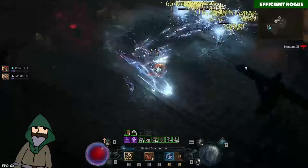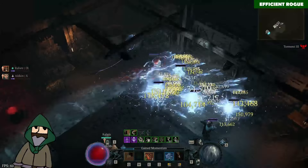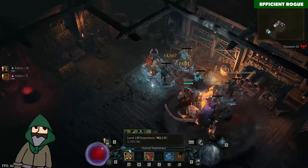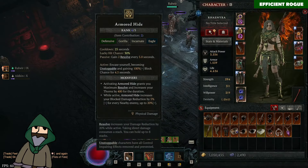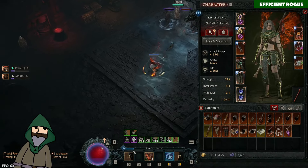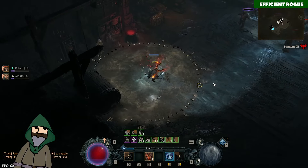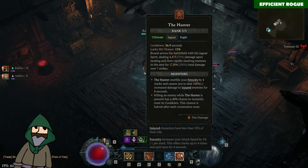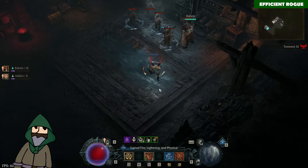Now I want to talk about the key mechanics of this build. This is an evade spam build, and in order to spam your evades you need a unique item, which is the Ceperson tech - a unique quarter staff. This basically allows you to spam your basic skill's third attack all the time. The third attack of Thunderspike says your evade cooldown is reduced by five seconds, so we can just reset our evade cooldown all the time and spam it. The staff is pretty easy to get - you just gamble for quarter staffs at the Curiosity vendor. Since there are only two or three unique quarter staffs right now, you have pretty high odds. I got it in the first ten rolls.